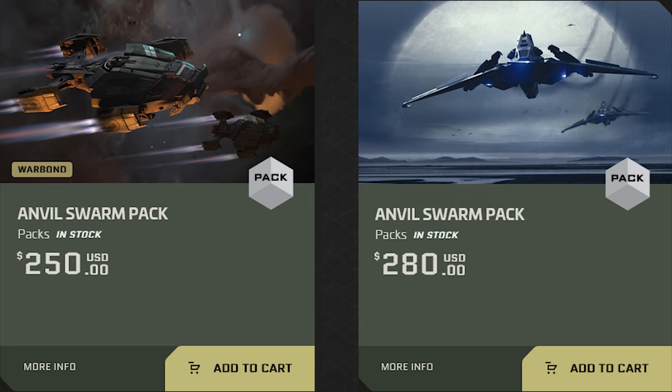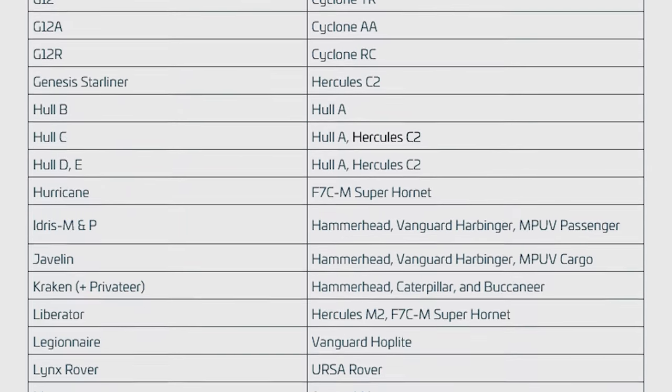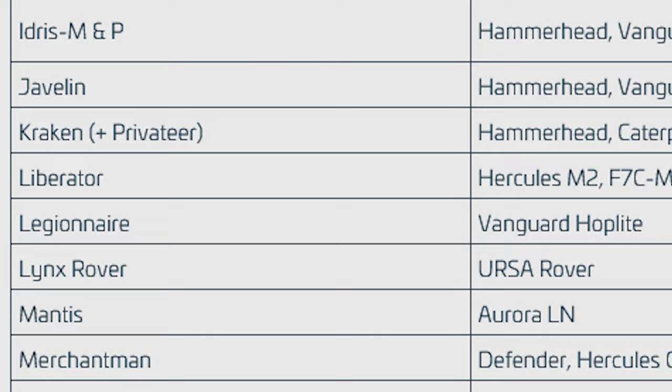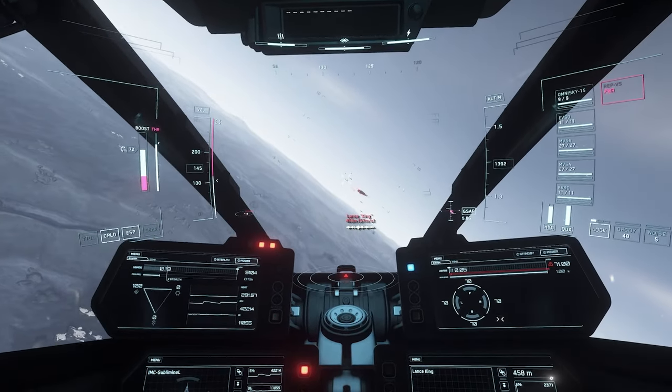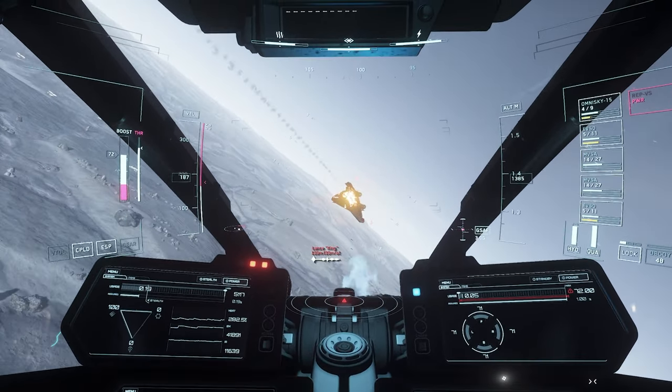The pack without the warbond discount saves you only $5, so it's not the greatest discount. One really great thing to note is that if you purchase the Legionnaire, you will get a Hoplite as a loaner until it releases. You can get a very capable heavy fighter as a loaner, and based on the ship's required features, it's going to be quite a while before it releases.